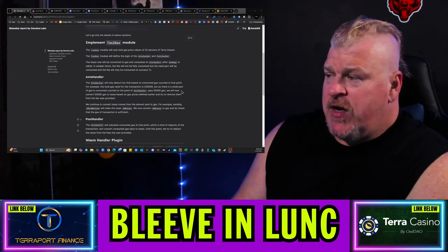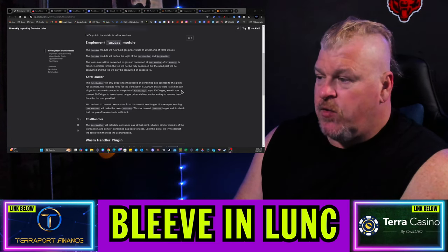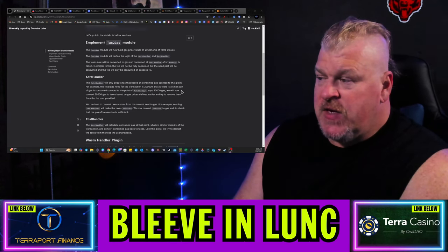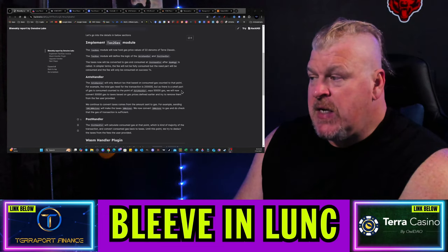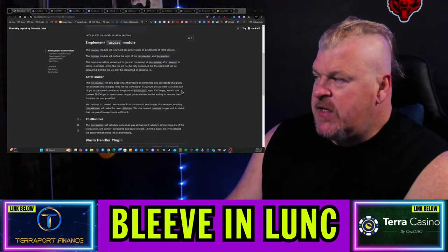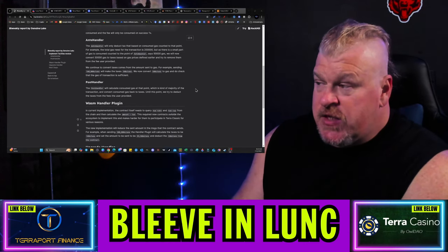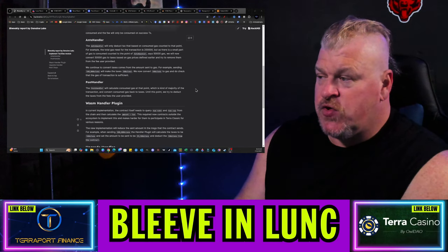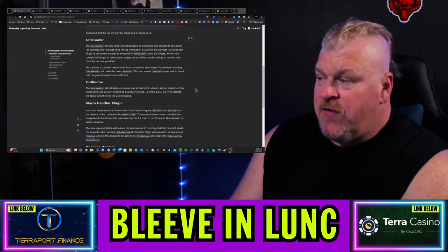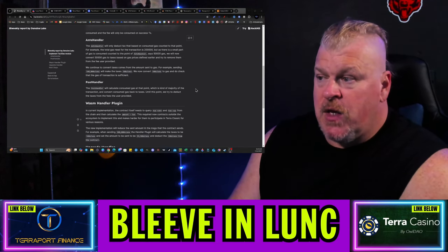The tax-to-gas module will now hold gas prices valued at 22 denoms of Terra Classic volume. The module will define the logic of the ante-handler and post-handler. The tax will now be converted to gas and consumed at the post-handler after run messages is called. In simpler terms, the fees will not be fully consumed — only the needed part will be consumed, and fees will only be consumed on transaction success. The ante-handler will only deduct tax based on consumed gas counted to that point. For example, if total gas needed is 200,000 but only 50,000 gas has been consumed to the ante-handler point, we convert that 50,000 gas to taxes based on the gas price defined earlier and try to remove them from the fees the user provides.